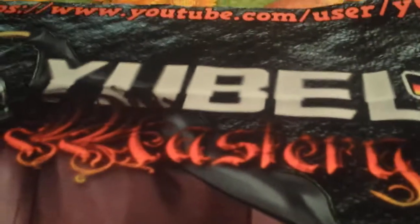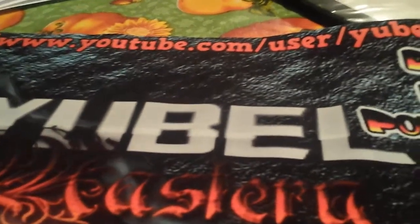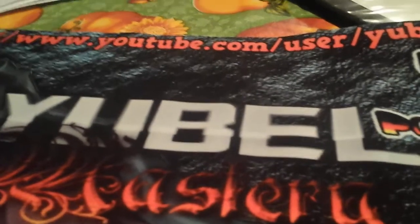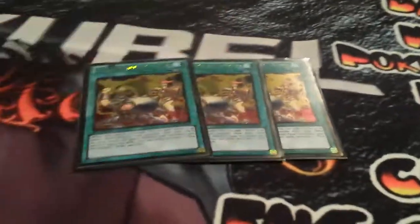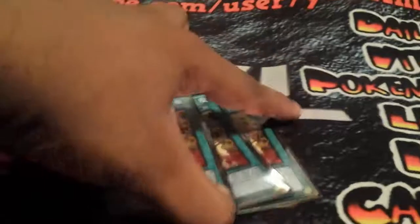Alright, that's the monsters — 19 total, 12 Constellars and 7 Tellarknights. On to the spells: because Kos is one of our boss cards, we're running triple Pot of Duality for triple Kos. I'll take the risk of dead drawing because I want to see Kos as much as possible — Kos literally allows me to go into Pleiades. So triple Duality.